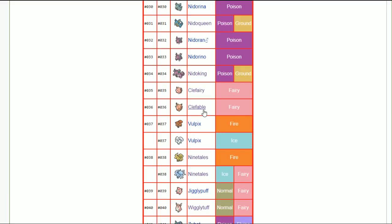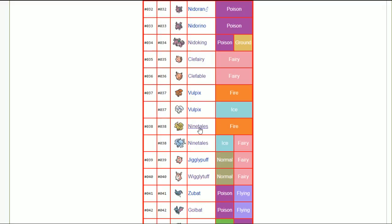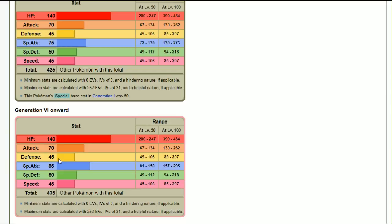Clefable doesn't have the sustain it used to, so I think you just run a bold nature, get the most defense out of it, and try to be a well-rounded tank. Ninetales — timid nature across the board. You want to outspeed everything with Alolan Ninetales, and regular Ninetales just plays to its strengths. Wigglytuff is a weird Pokémon — you can go bold or calm nature depending on whether it's running physical or special moves.